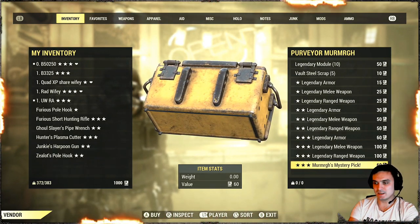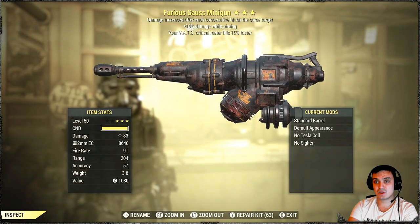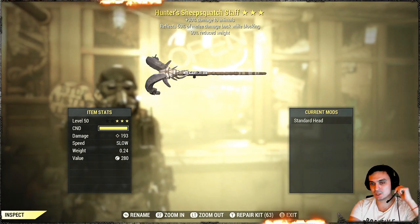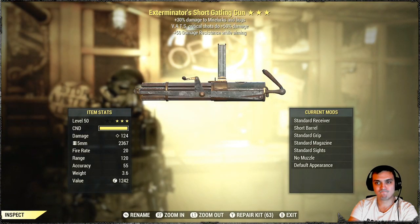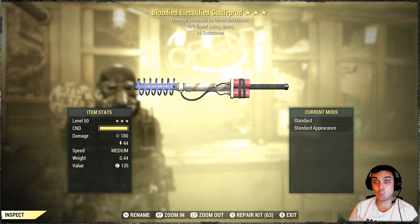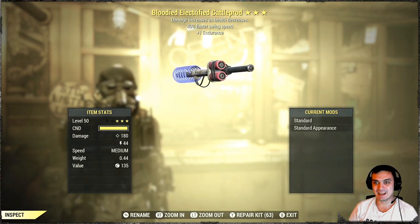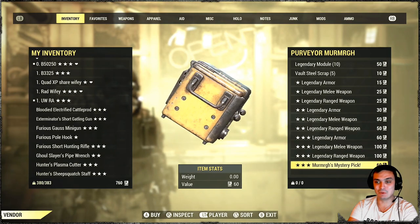Alright, let's go with this mystery pick. Furious, aim damage — nah, trash. I'm actually happy that I got this and that it has weight reduction — I can now display it, it will take less budget. Let's go again. Bloody, fastest swing speed and endurance. Although I'm not a melee build, but who knows — maybe at some point I will switch into a melee build.